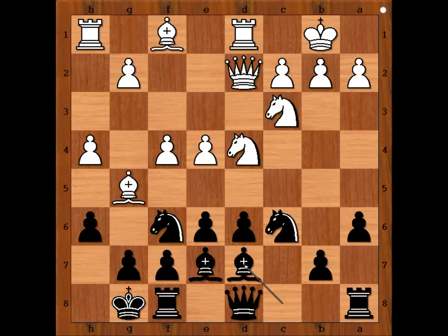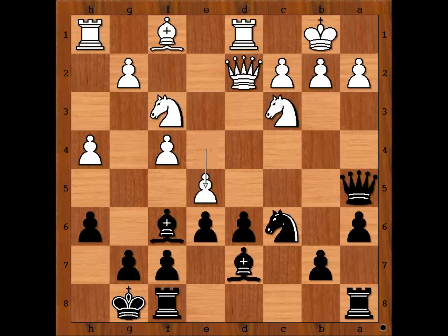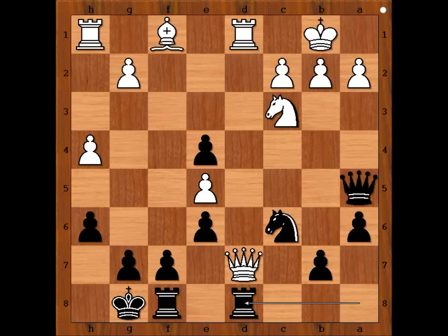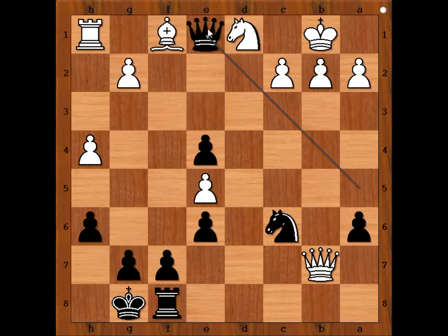Kasparov played bishop to d7, bishop takes knight, bishop takes bishop, knight to f3, queen to a5, e5, d takes on e5, queen takes bishop, e4, knight to e5, bishop takes knight, pawn takes bishop. And now rook from a to d8, attacking the queen and x-raying the rook on d1. Queen takes pawn on b7, rook takes rook check, knight takes rook, queen to e1 threatening queen takes knight checkmate.